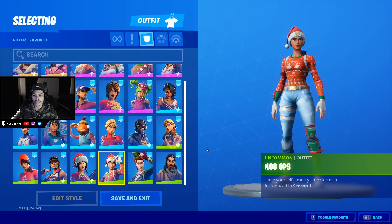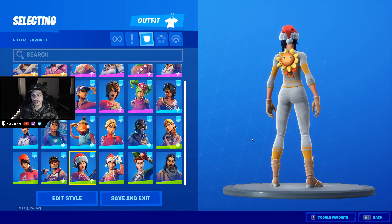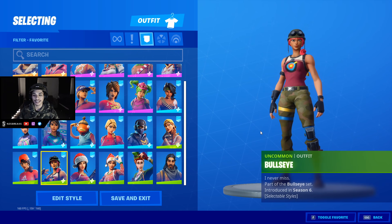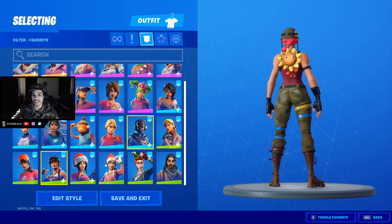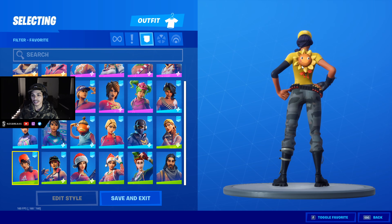Sergeant Green Clover makes a lot of sense, that looks clean. Nogops — I like that too. You can go with red skins. Jolly Jammer — clean. Bullseye default edit style, yes sir. And Banner Trooper — banner skins, try out different colors, love it.